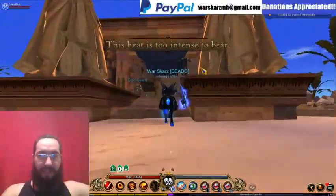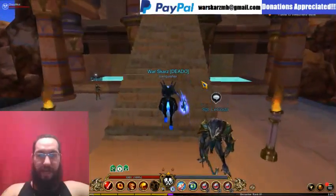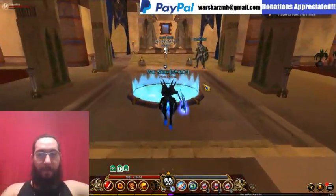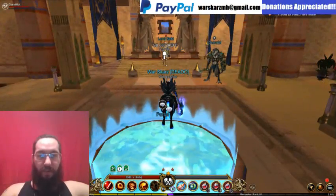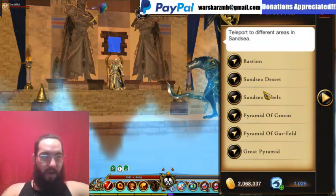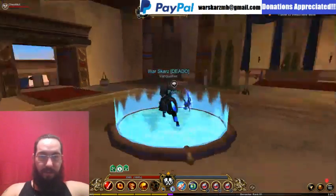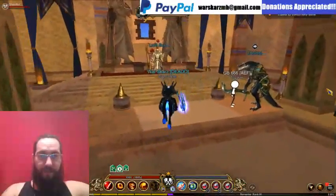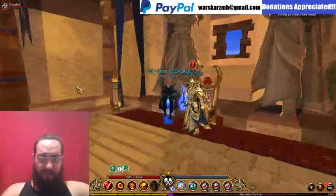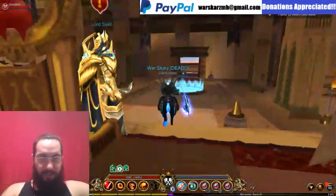This is Lord's Sect — it's his temple. He's the Undying King. Once you've beaten the storyline, you unlock this portal here and you can travel to a bunch of different places. These are all bosses here, pretty much dungeons, and the raid. And there's Lord's Sect himself — it'd be awesome if we could get that gear one day.